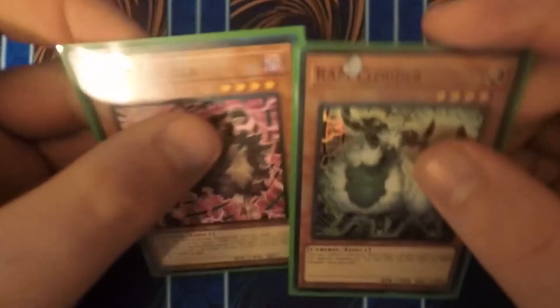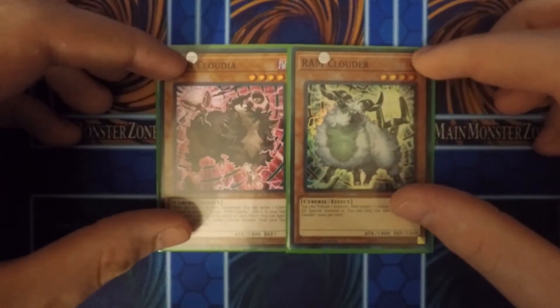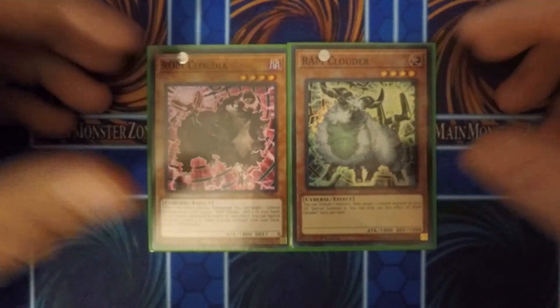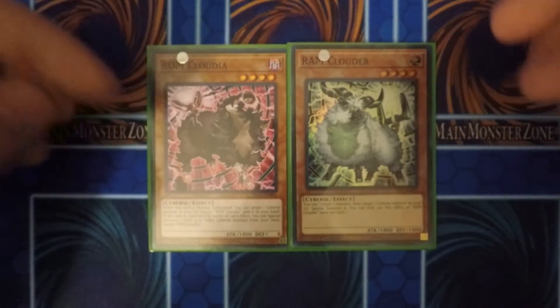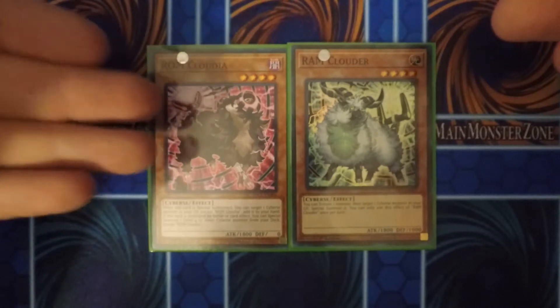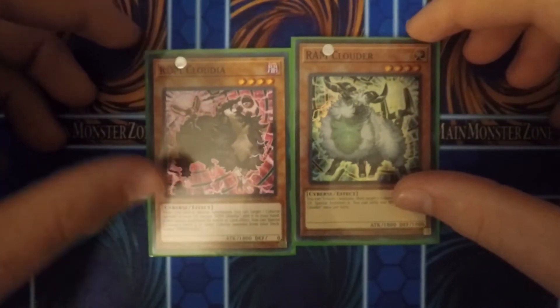Moving on to the next monsters, I run one Ram Cloudia and one Rom Clouder. I run these cards just for their effects — they're all about retrieval, special summons from the graveyard.